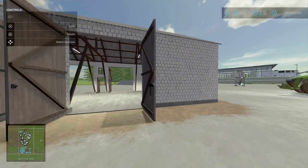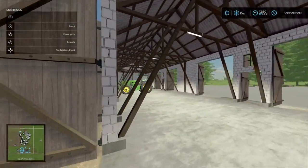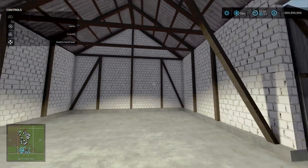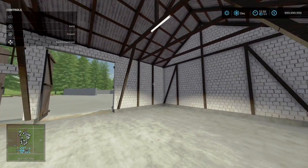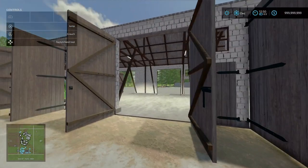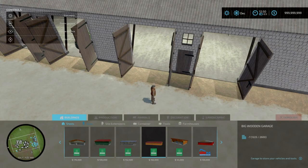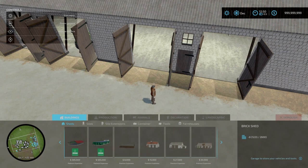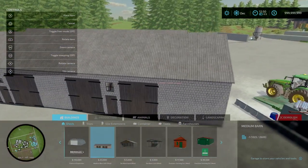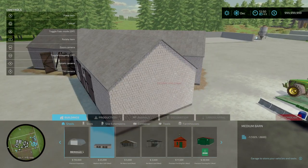Essentially what it is, it's a brick and mortar sort of Eastern European kind of barn. But you can use this on pretty much like old British farms, old German farms, and pretty much even American farms. You'll find this on the buildings, on the sheds. Go towards near the end. 25 grand to place.